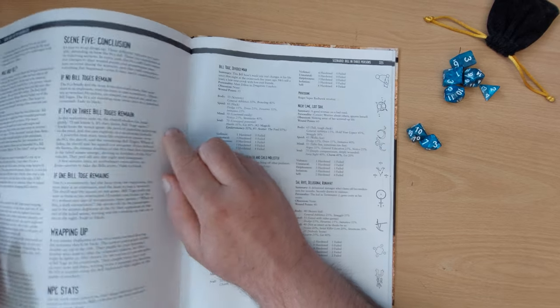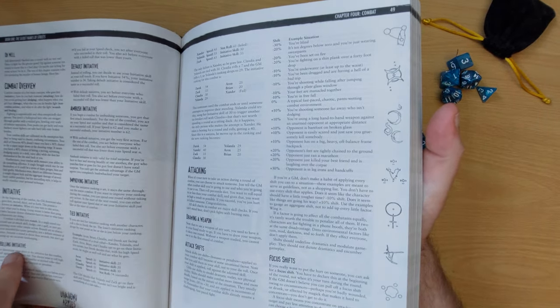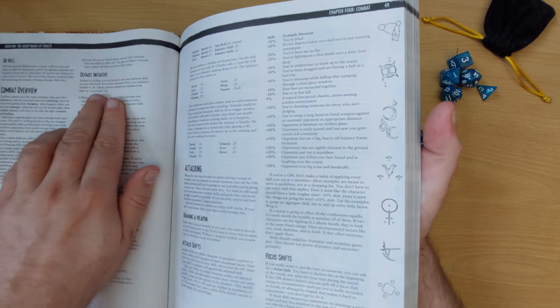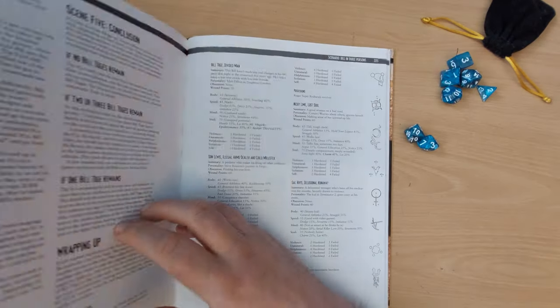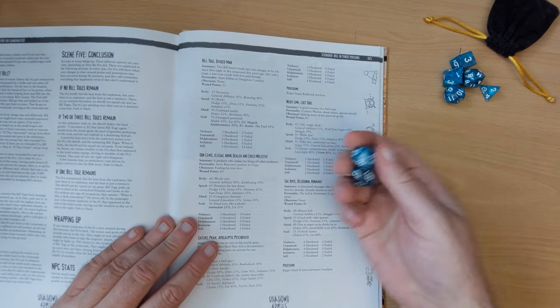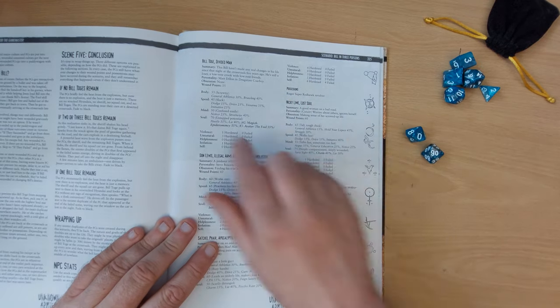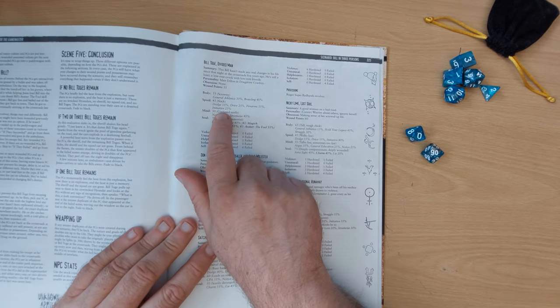Initiative is dealt with on page 48. You can roll your initiative or use your default initiative. Looking at the character sheet, you can roll under your speed stat — we rolled 90, so we failed that. Alternatively, we can use our default initiative of 23 as our result.